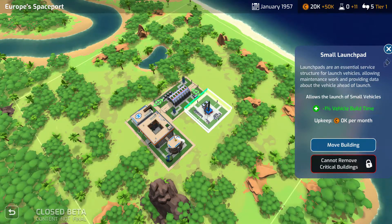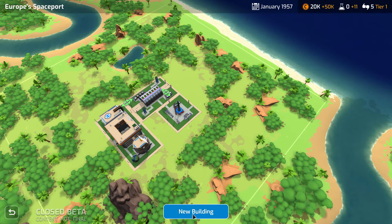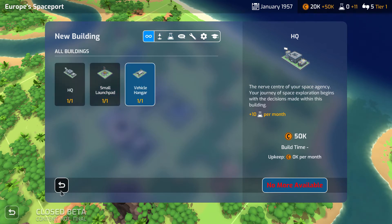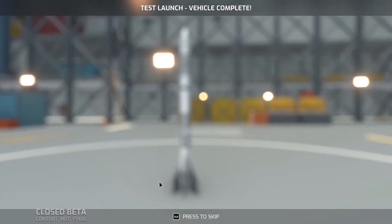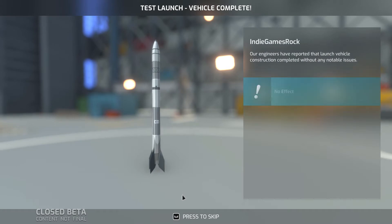Here you have your base where you can build things like HQ and vehicle hangar. You've got all your rockets there, small launch pads for launching smaller missions from. This is how it shows all your buildings, and you also have tabs for mission buildings, research, and such. We don't have any new ones at the moment because we haven't researched any. Next month leads you to the next things set up — the test launch.